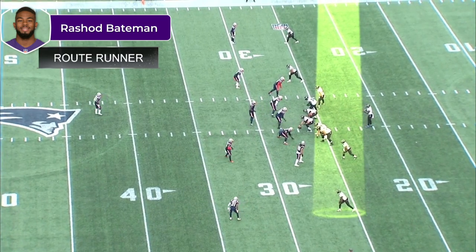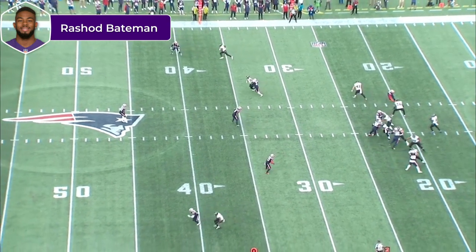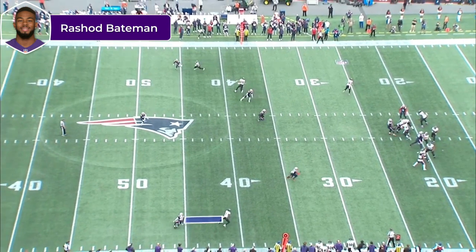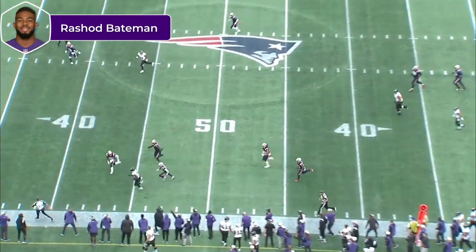You got a good route runner. This is versus the Patriots. You got a guy that can come out, stem outside, make it look like a fade until it ain't — just like Jerry said: make everything look like a fade until it ain't. Look at all that separation he created — that's a lot of separation. So now it's simple for the quarterback to just give him the ball, and then he turns right back into the YAC guy.